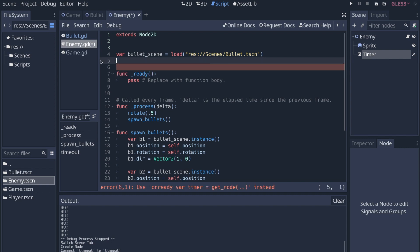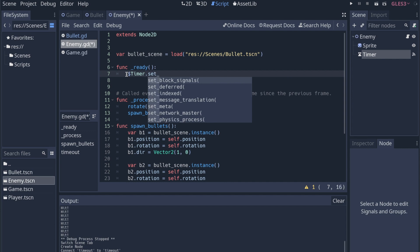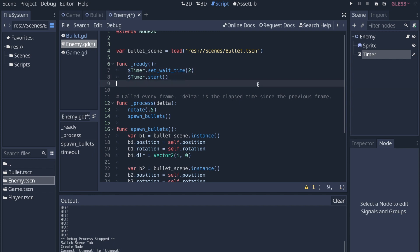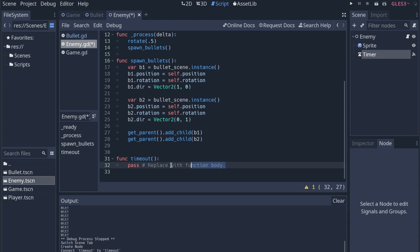I'm not sure if we have to do that, but we'll do it from the ready function. We'll say timer.set_wait_time() — I think it's set_wait_time — and then timer.start(). We tell it the wait time and let's just try this and see if it works. Theoretically we've set the wait time at two seconds and it's going to loop every two seconds, time out, and call this function. Let's start by printing 'timer timeout' to test it.